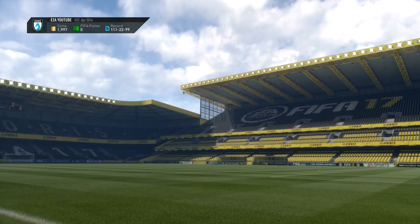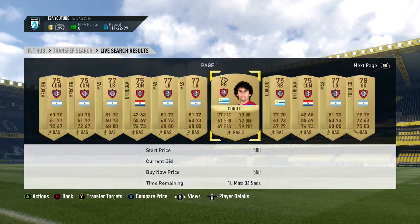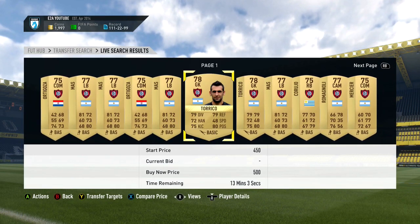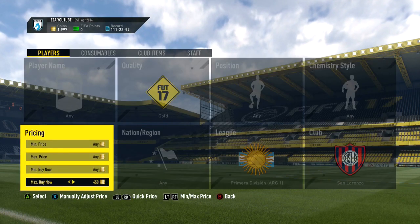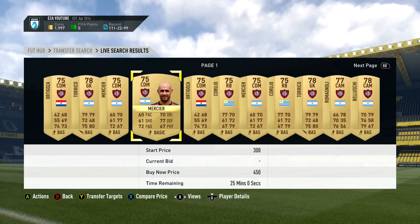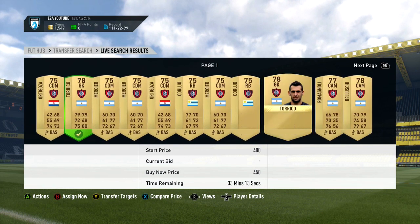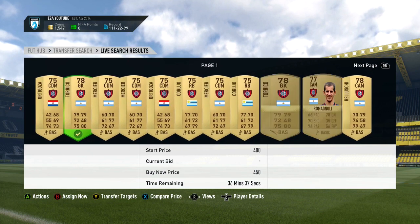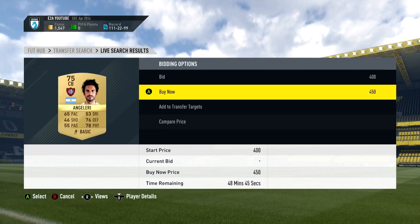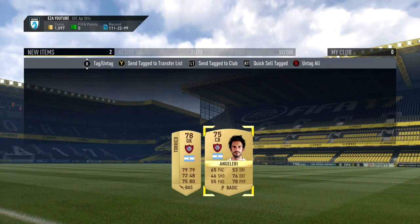I wouldn't recommend spending like 10k on non-rare bronzes because if the challenge doesn't come out you'll be losing out. But San Lorenzo vs Huracan is a game where we could definitely see a Score Builder Challenge, so I'll pick up that card — I should be able to make 4 or 5k profit, which is very good. San Lorenzo also have a few gold players going for really cheap — as low as 400 or 500 coins. They could easily go up to maybe 5k if this challenge comes out. I'm going to focus on attacking players and centre backs that you have in most formations rather than fullbacks.